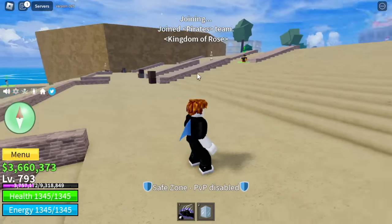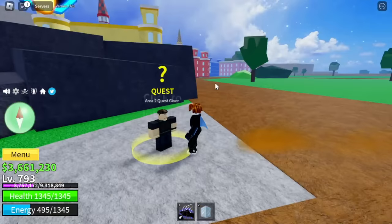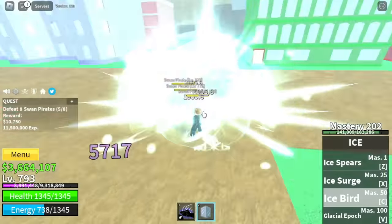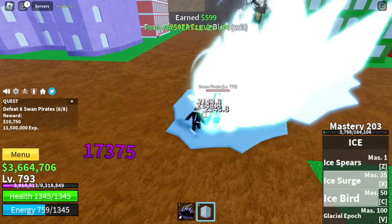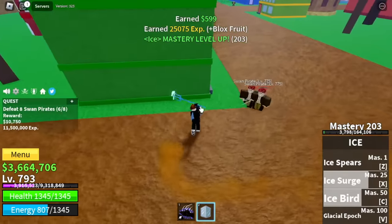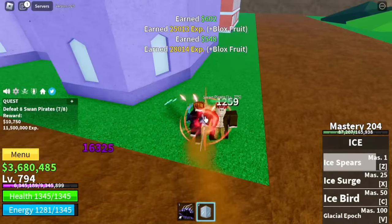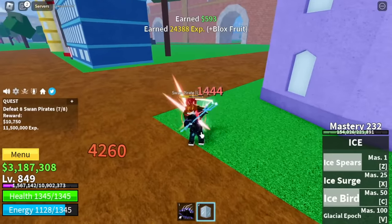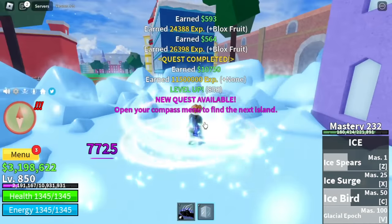In the second sea, we're going to continue grinding. Our target here is the Swan Pirates — and they don't have Haki, so there will be no problem, same as the Galleon Pirates. The only difference is you will get higher experience, which makes grinding a lot easier and faster. We're going to grind here until we reach level 850.